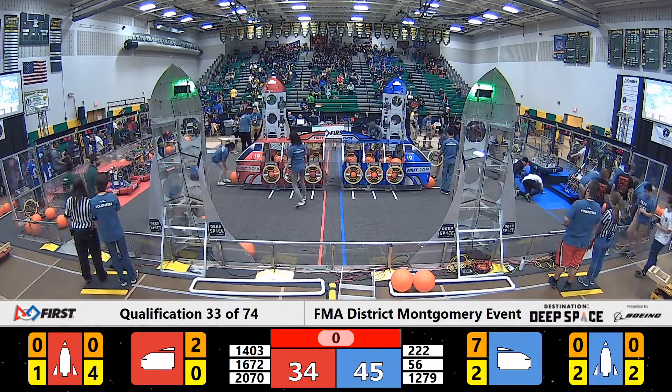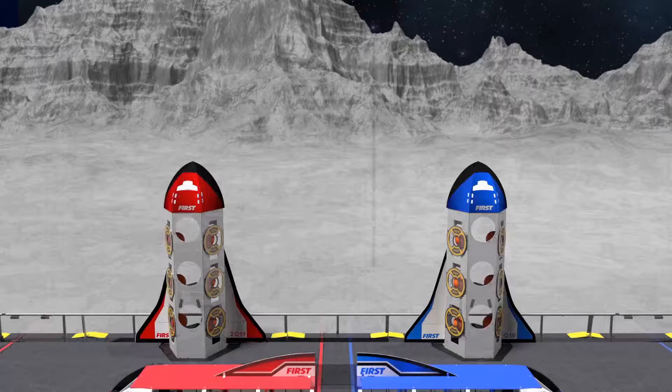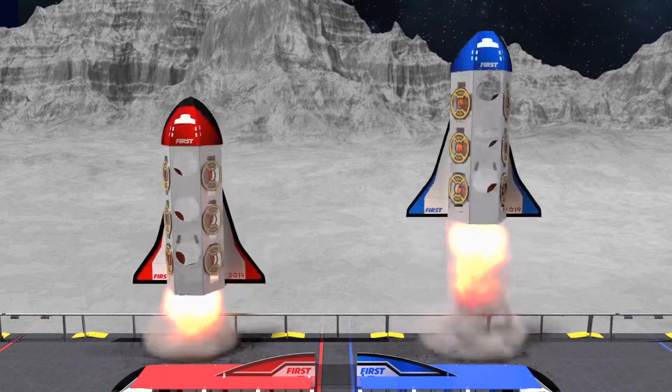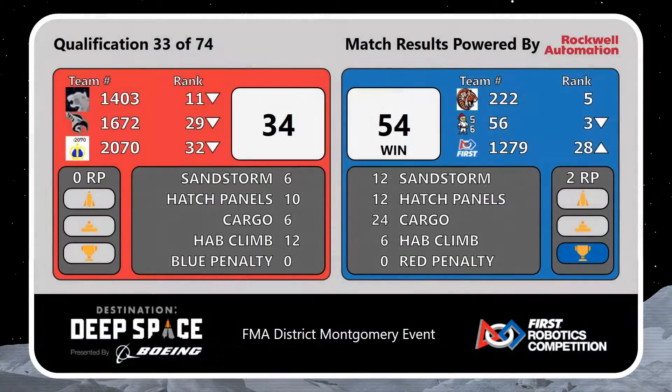We have our thumbs up from our head ref. We have our official scores. Calling to the sea is the Blue Alliance with a score of 54 to 34. The Blue Alliance earns two ranking points.